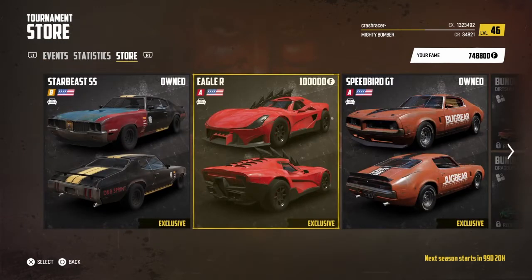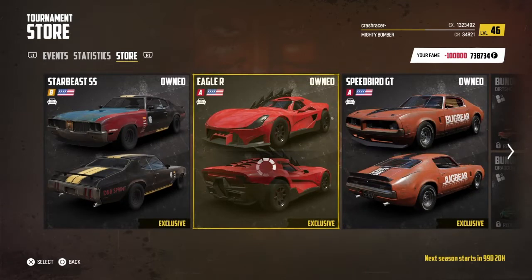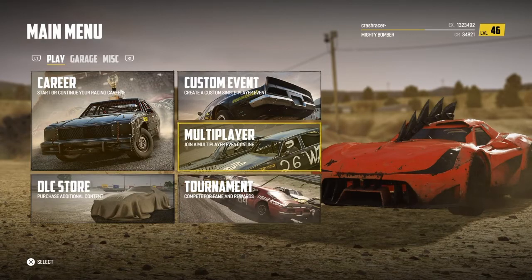Let's have a look at the store. There's the new car — the Eagle R Carmageddon car — so let's buy that with our fame points. There's obviously no point with the weekly and season tournament; they're not there. Let's go and see what else there is.